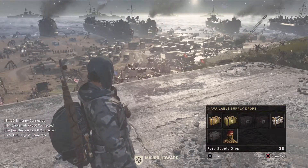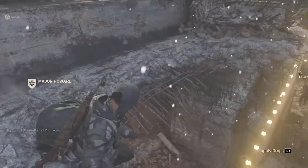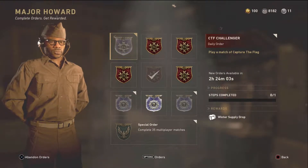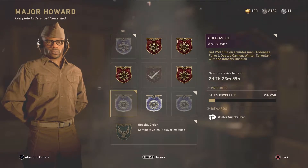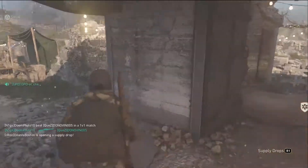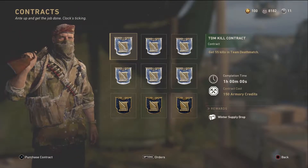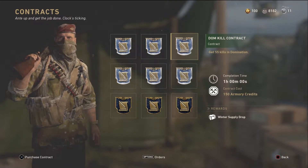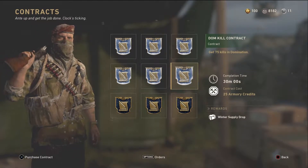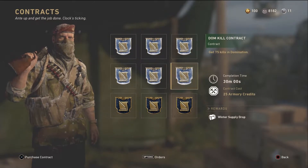We have seven rare winter supply drops and only one common. Ways you can get these winter drops are from completing a capture the flag — you can see it listed as a reward over here — and a special order: ice pick within two hours. Another way is contracts; you can go over here and just purchase a few and run straight through them. They also added new contracts.